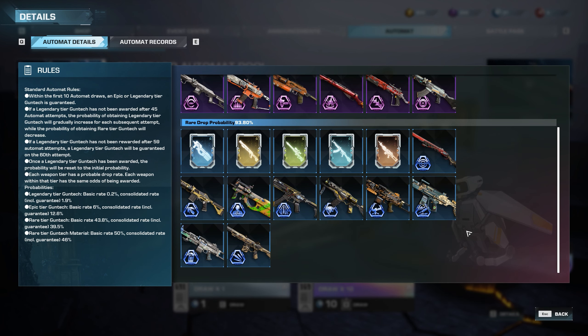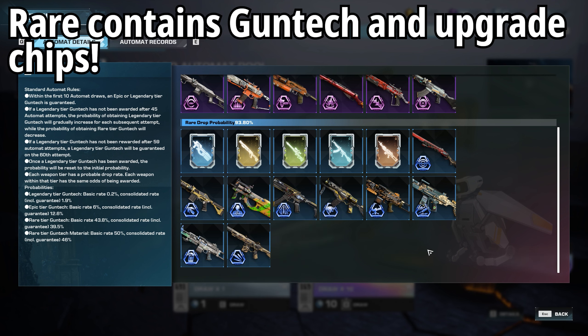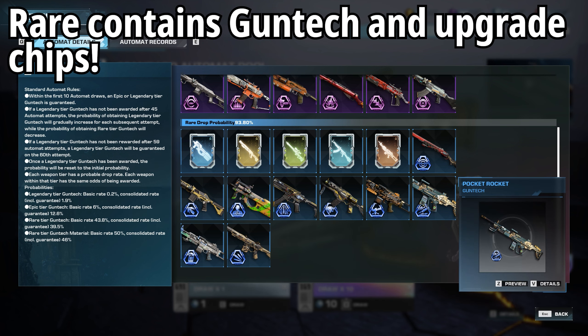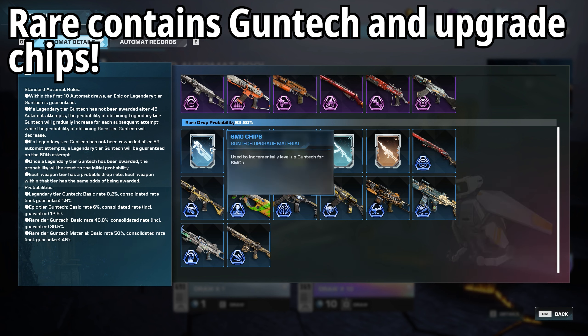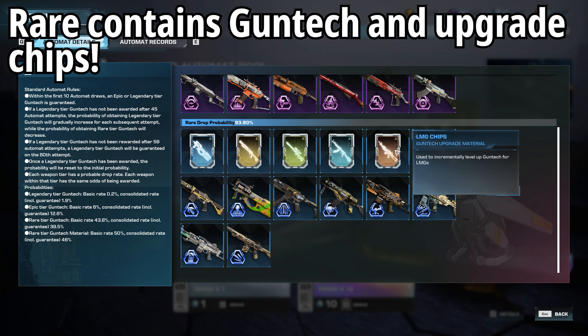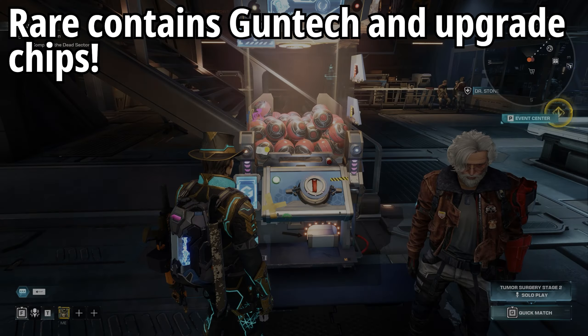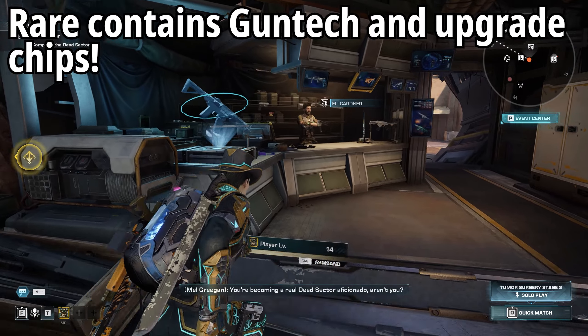The rare drops give you access to gun techs as well — most of the rest of them, some not necessarily top tier but really fun to mess about with, and relatively easy to grab. But the other key thing you want from the machine are chips — these are your gun tech upgrade materials, and you really need them. Let me head over to Eli to explain why.